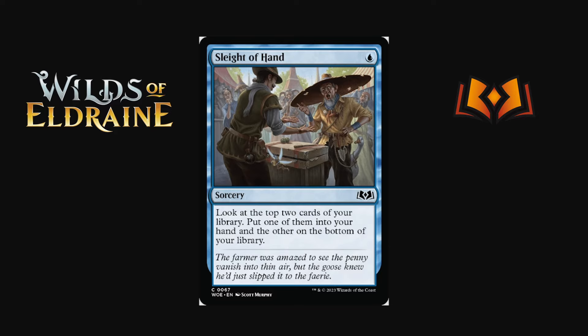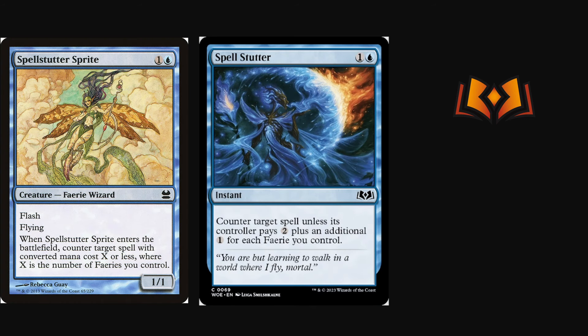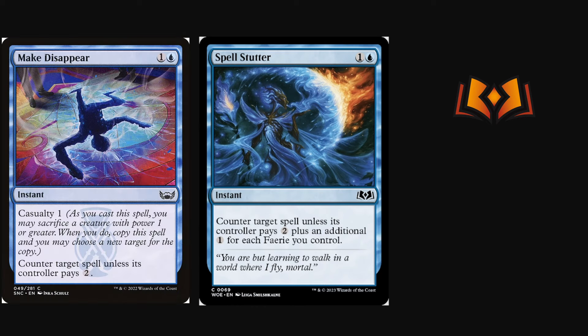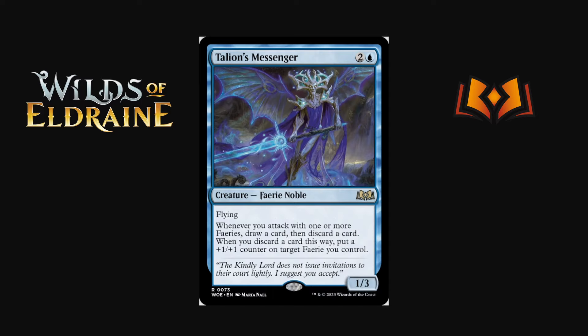Spell Stutter — a shout-out to Spellstutter Sprite which we sadly didn't get. This is one and a blue instant: counter target spell unless its controller pays two, plus an additional one for each fairy you control. At its base level two-mana counter-unless-pay-two is solid early game — we've seen Make Disappear do well. The upside: if you've got fairies out it costs even more to answer. It's an amazing counterspell. I expect it to see a decent amount of play, potentially even without a fairy deck — though if you're playing a few fairies, Spell Stutter might just be better than Make Disappear.